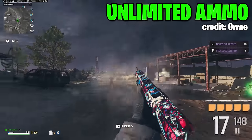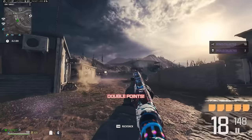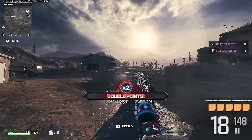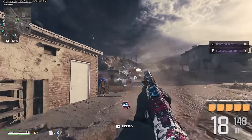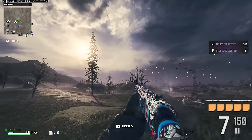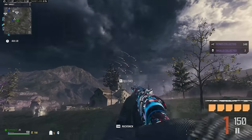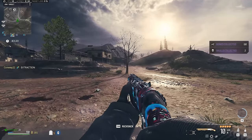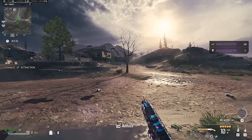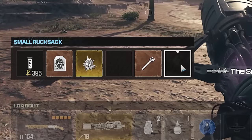Next, we have unlimited ammo, and for this we also need a Scorcher case. For step 1, we need to have a weapon equipped — probably something with high damage, like the Lockwood if you've got it. To begin, we're going to shoot most of the primary gun's ammo out and we're not going to reload. Once that's done, go to your inventory and look at which slot the Scorcher case is in — remember that slot in your mind.